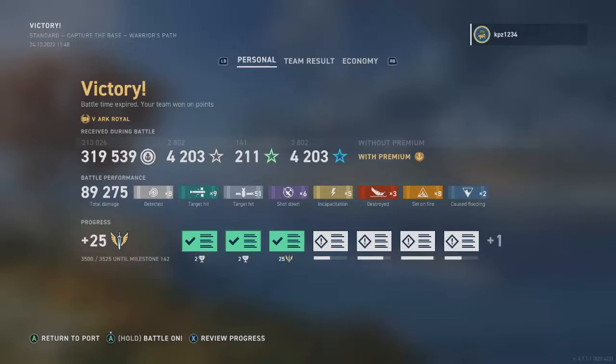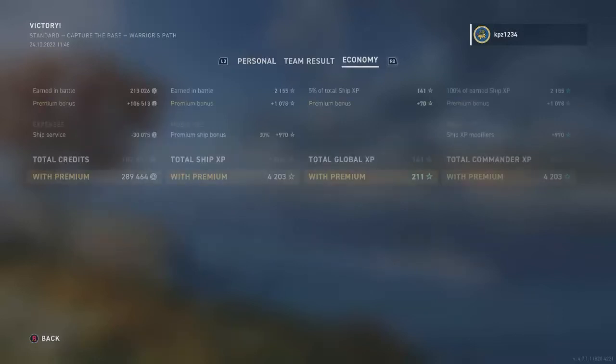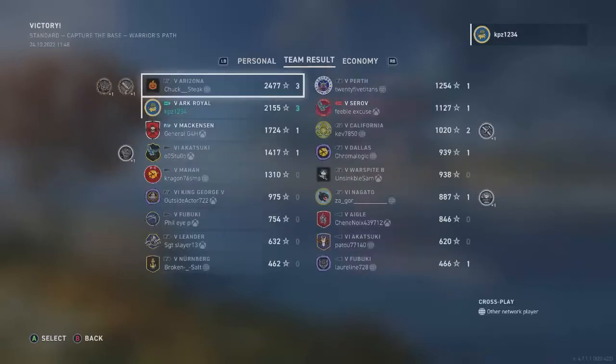I'd put the Ark Royal above the Independence and above the Saipan, and if there's another tier 5 carrier I don't know of, above that one too. 2,155 base XP — with those three big kills we did not finish at the top of our team, but all in all that is a respectable effort. Or maybe it's just bolstering my belief that this carrier is easy mode — easy to use.